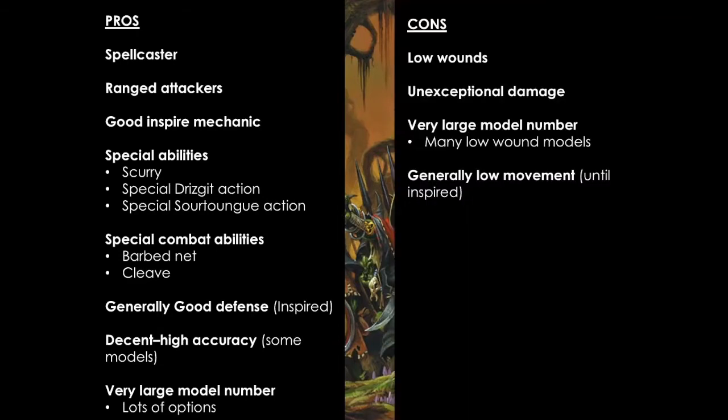They do come with a few cons: low wounds, unexceptional damage — two is the max without upgrades. The large model number can be a negative in the sense that it results in a lot of low wound models being exposed to being taken out of action, generating glory points for your opponent. They also have generally low movement — three until inspired and getting four. But they are able to move with Scurry, so it kind of counterbalances that con a little bit.